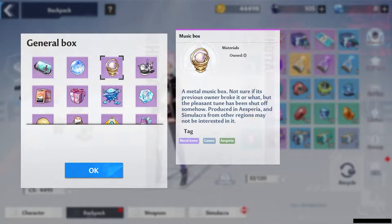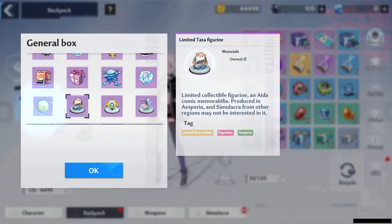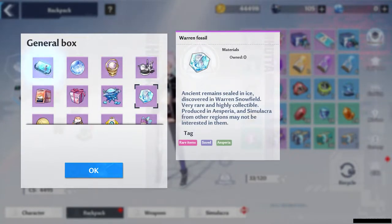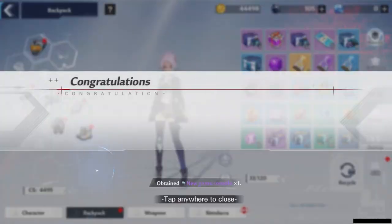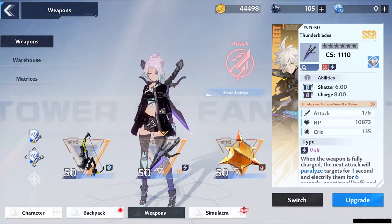You can get gifts for your Simulacra in the Awakening system from Claude in Banjus, the Crystal Dust Shop, the Point Shop, Hopkins in the Black Market, and the Claw Machine on Cetus Island. It's worth gifting them their favorite gifts if you use them a lot in order to unlock the traits that they have.